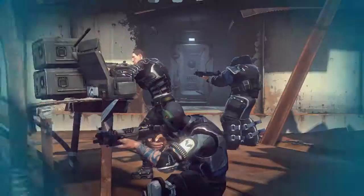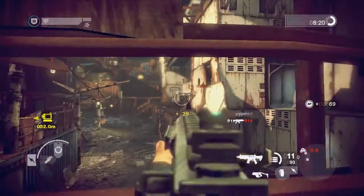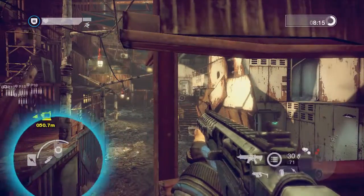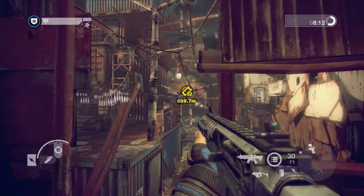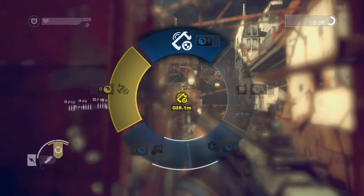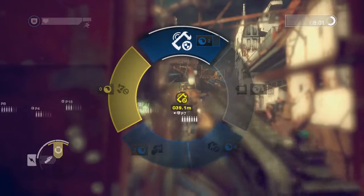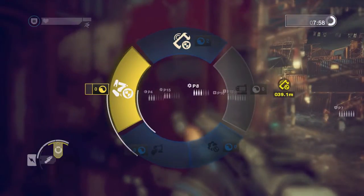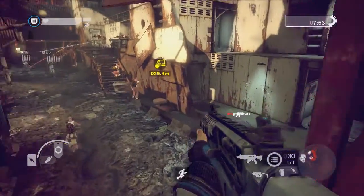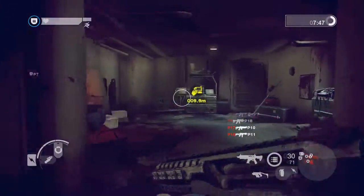The objective wheel: Brink is all about working together to complete objectives. At any time on the battlefield, you can quickly select the most important objective by tapping up. You can bring up a list of available objectives by pressing and holding up to display the objective wheel. The most important objective is always at the top of the wheel. Select an objective and then release up to make it your active objective. A marker will also appear on the radar and you'll automatically communicate your intentions to your teammates.